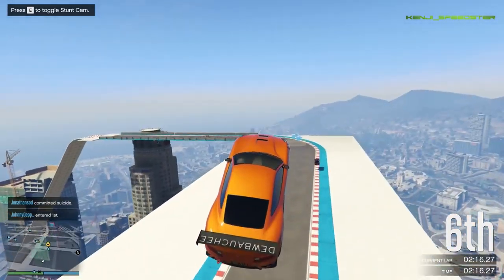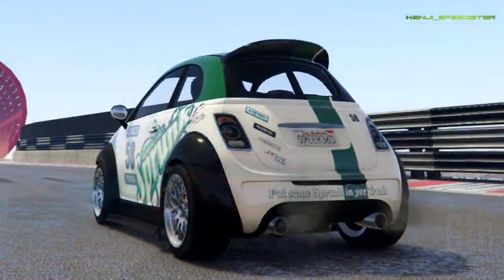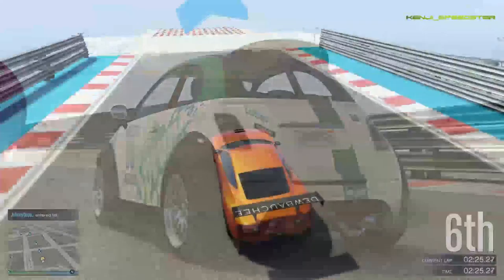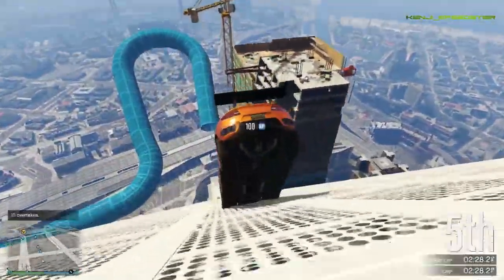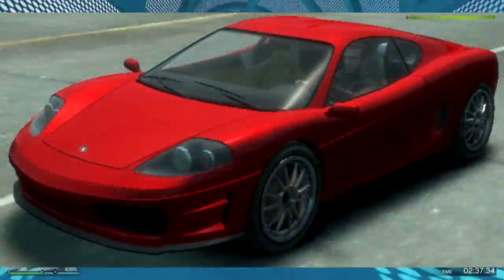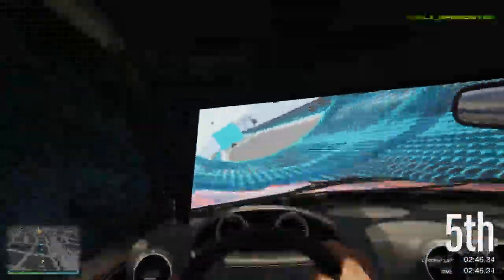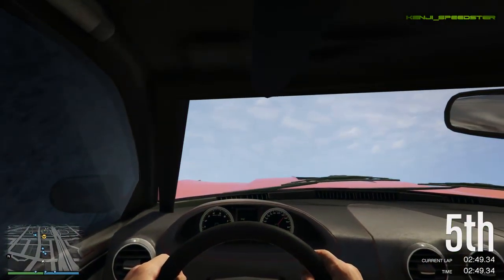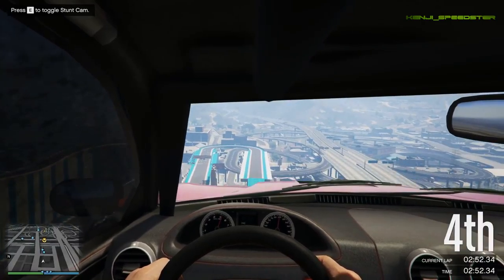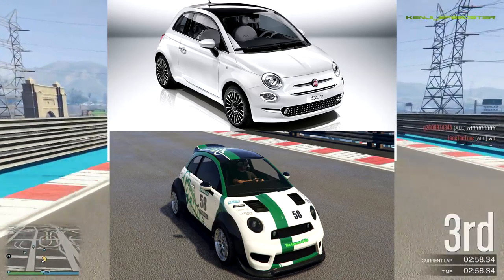The next car is the Grotti Braioso RA. Now the Grotti Braioso is a bit of a controversy. Grotti in GTA V is Ferrari — ever since San Andreas with the Cheetah and the Turismo, and in GTA IV we got another Turismo that looks like the 360 Modena, which speaks Ferrari. So it confused me at first. Based on my research, no one really touched on why it's a Grotti, when obviously this thing is no doubt a Fiat 500 — which most people did say.